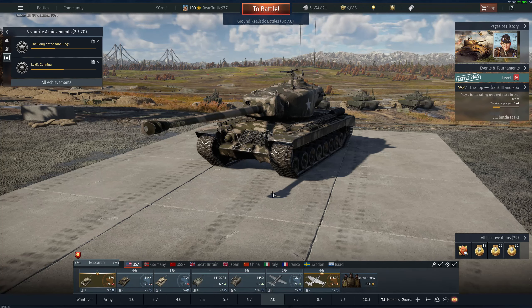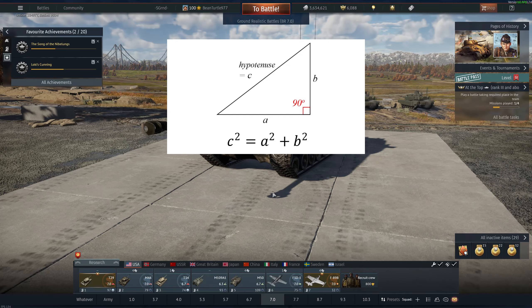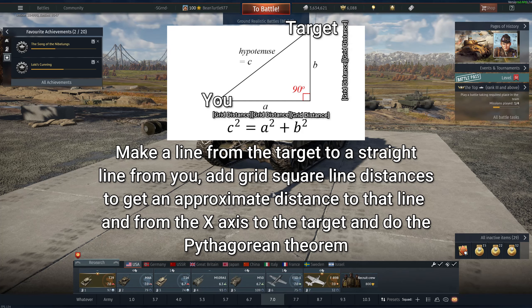The last thing you can do — if you really want to do math — is go back to the good old Pythagorean theorem: C squared equals A squared plus B squared. If you're at a weird angle, you try to draw a right triangle in your mind and estimate using the range indicator at the bottom of the map what the distance is. That can be a little complicated, but if you're doing indirect fire from really long distances, it can be much easier than straight estimation.